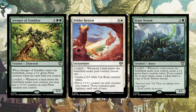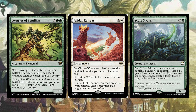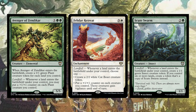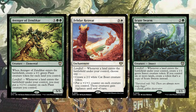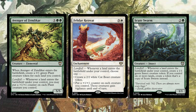If Avenger of Zendikar dies, our recursion pieces can bring it back to make even more plant creature tokens. Felidar Retreat costs three and a white enchantment with landfall — whenever a land enters the battlefield under your control, choose one: create a 2/2 white Cat Beast creature token, or put a +1/+1 counter on each creature you control and those creatures gain vigilance until end of turn. Felidar Retreat is definitely one of the strongest landfall effects. Once you have a full enough board, you'll always choose the second option.